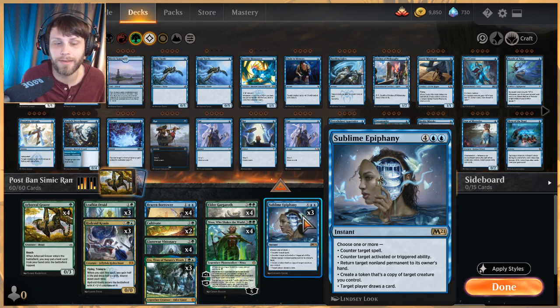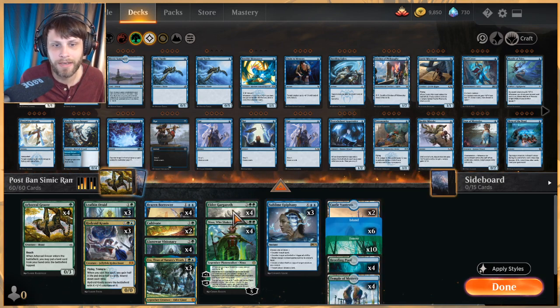The modes are: counter target spell, counter target activated or triggered ability, return target non-land permanent to its owner's hand, create a token that's a copy of target creature you control, and target player draws a card. Generally you'll probably get three or four of these — not all of them — but for six mana at instant speed you get to do a lot.